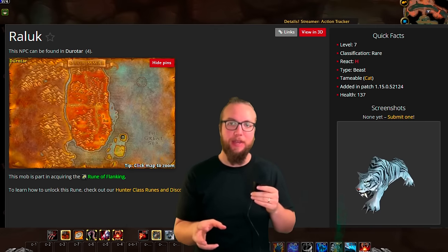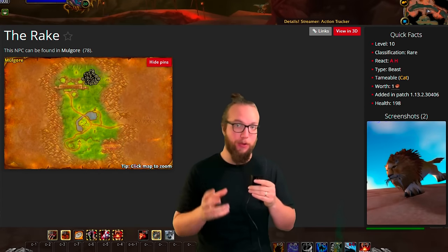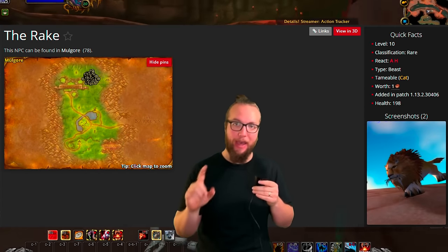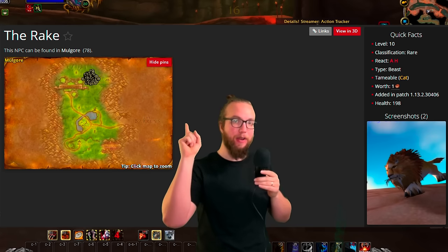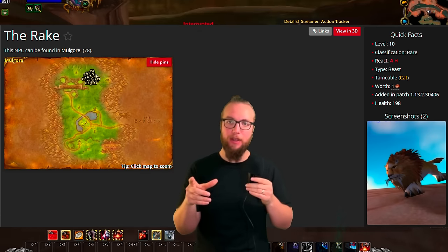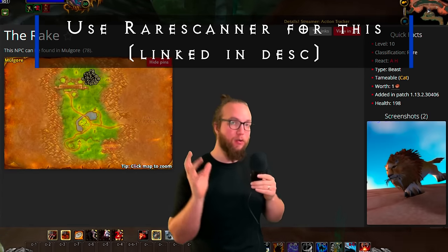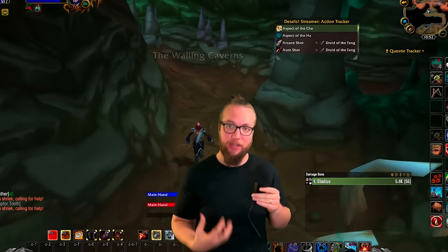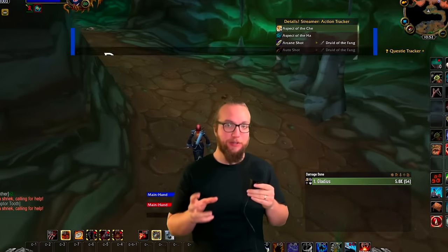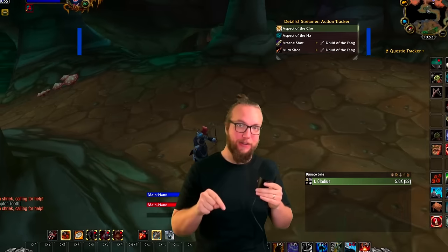If you're in the same boat and you already defeated Rallik, you can go over to Mulgore and find the Rake. The Rake is a pathing cat in that area — I was able to find him pretty quickly. You just kind of wander around and do circles through the area and you'll eventually find him. Now that you've got a really strong pet, you need to make sure you have the gear to do the damage as well. There's actually a pretty strong solo farm that can get you gold and gear that I'm gonna link in the description below.